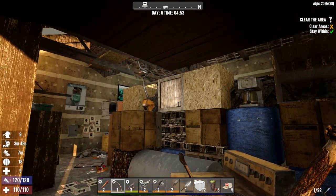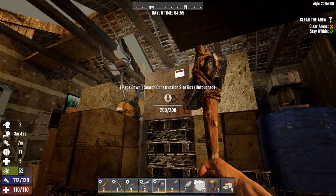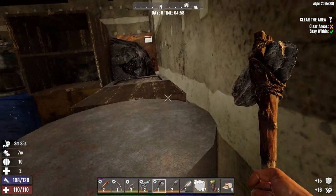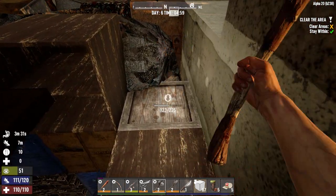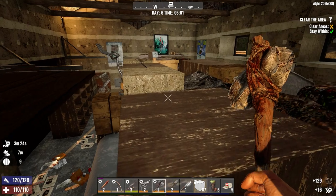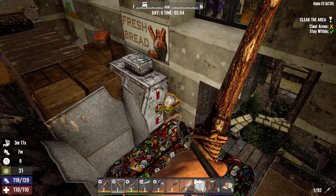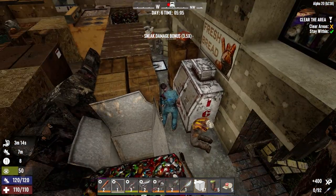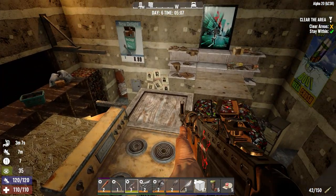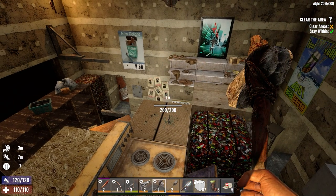There's a bunch of boxes in here that I think are working stiff boxes or something. Yeah, there's like three or four of these here. This is actually a really good house to loot if you're looking for supplies early game. Guy's not paying attention - that's what happens when you don't pay attention. Of course I say that and I'll probably get killed in here by something because I'm not paying attention.